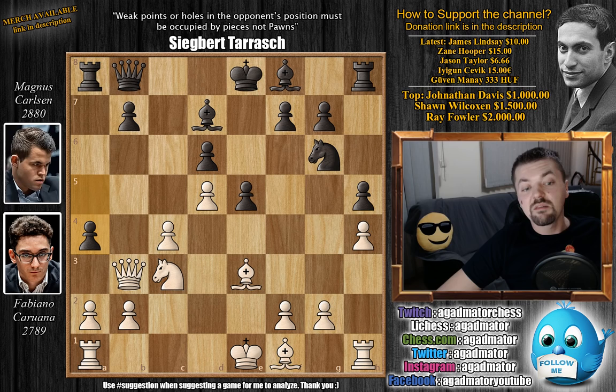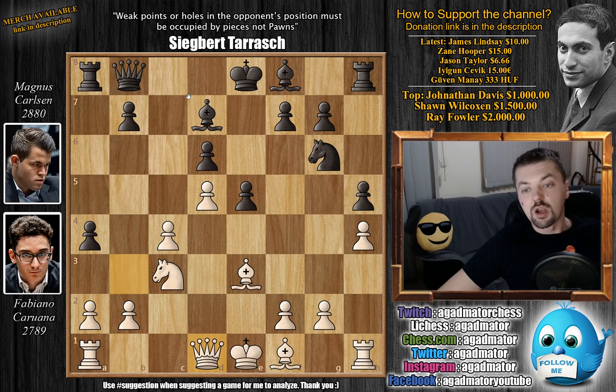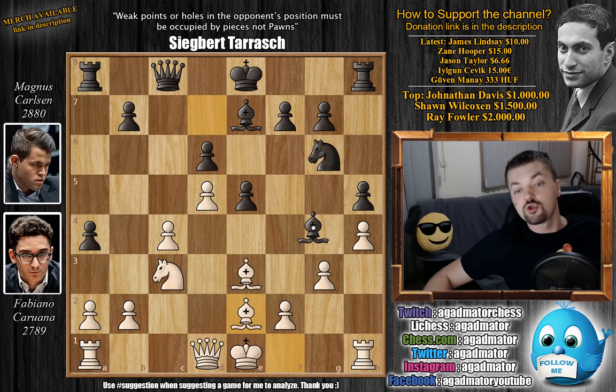Queen to b3 and a4, and now Caruana has to decide what to do with the queen. Qb4 is possible; queen b6 is highly questionable — what would the queen even do there? Rook to a6 can simply kick it back whenever it wants. So queen to d1 by Caruana. Bishop to e7, then g3 — a very important move we've already seen in game 12 — controlling the knight on g6, taking away the f4 square from it. Queen to c8, and now the queen-bishop battery takes control of the g4 square.